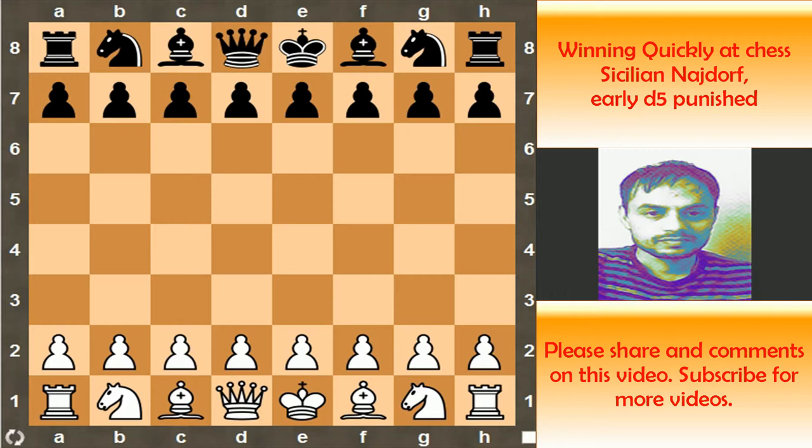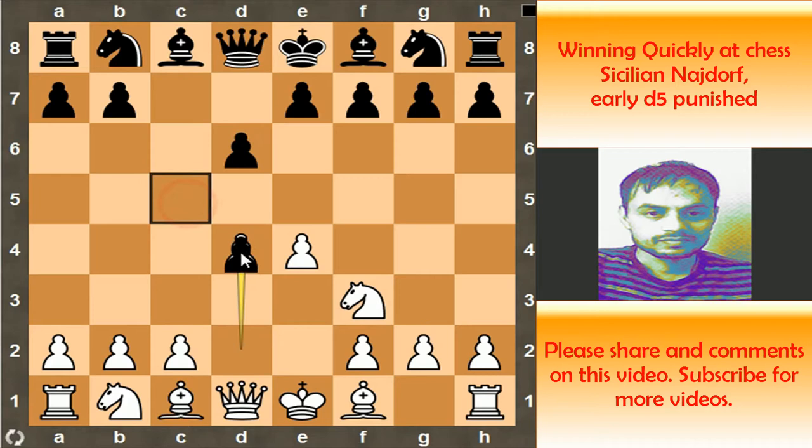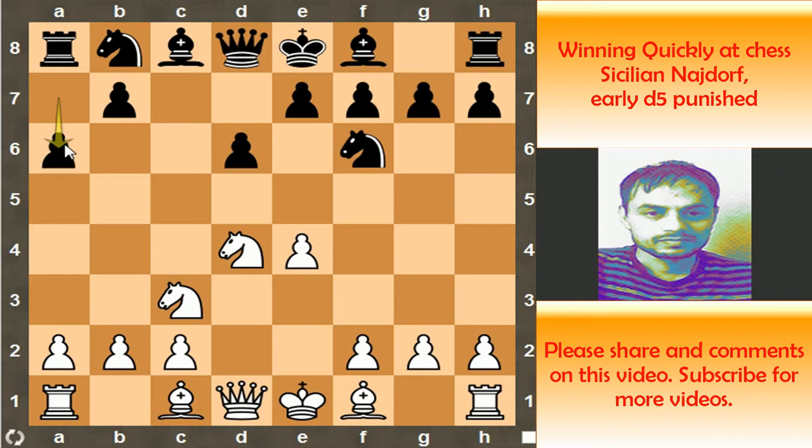Alexander with the white pieces started the game with pawn to e4, pawn to c5 by Milev, and now Knight f3, pawn to d6, pawn to d4, pawn capture on d4, Knight capture on d4, Knight f6 attacking e4, Knight c3 defending it, and now pawn to a6 — and we are in the territory of the Sicilian Najdorf. Here White played Bishop d3, while the popular response in this position is Bishop g5, Bishop e3, or even Bishop e2.